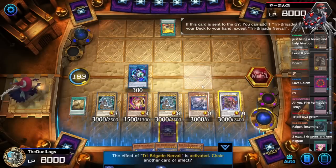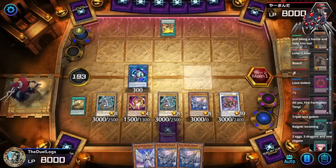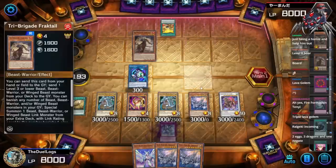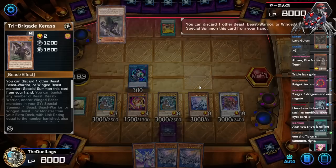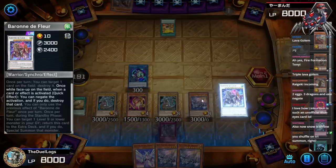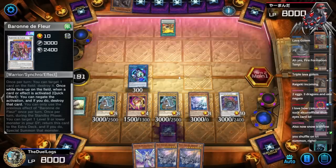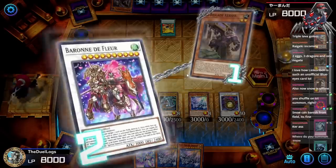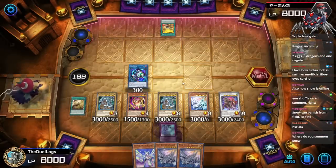Actually, I can just shuffle back all their cards — it doesn't matter. Two Xyz, three dragons, and one negate. Fractal is next, and Snow is still online — I still have Snow. There goes their Keras. Now what are they gonna do? Absolutely nothing. My Snow is kind of offline, but I can just banish a card on the field — I can banish Agido off the field to go into it.